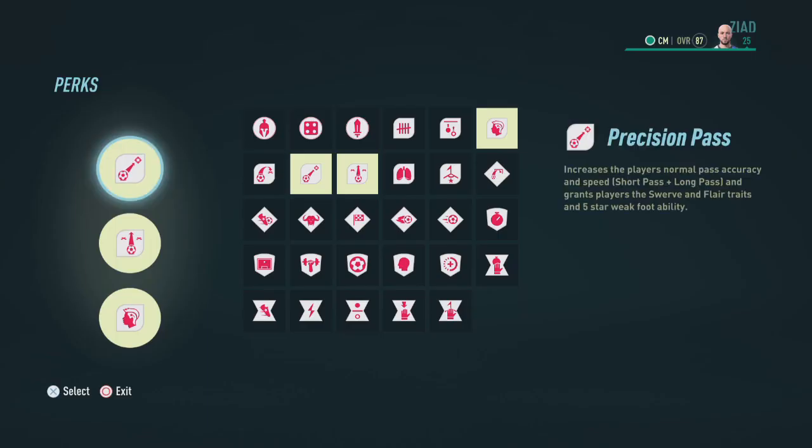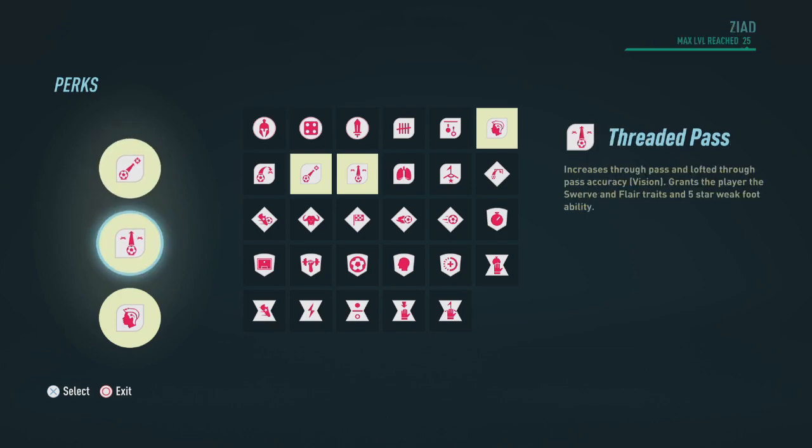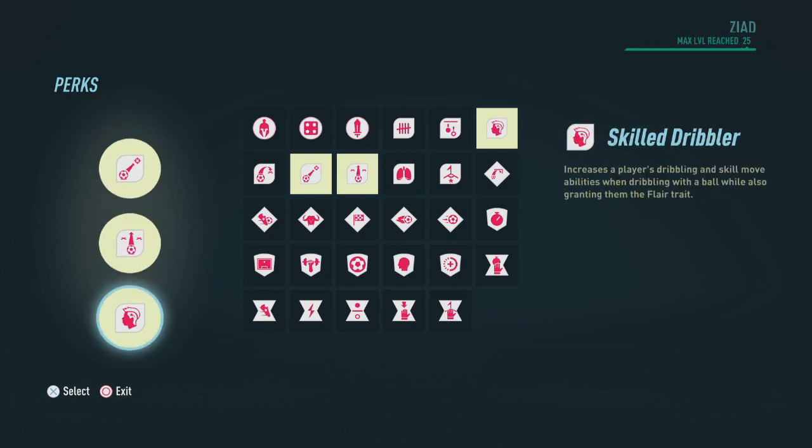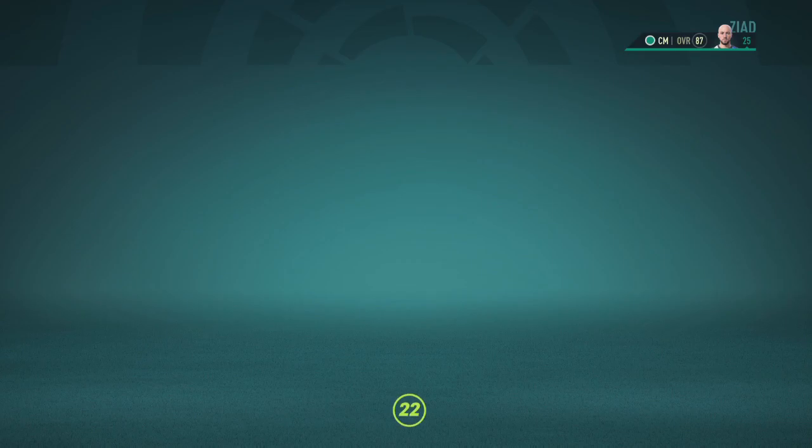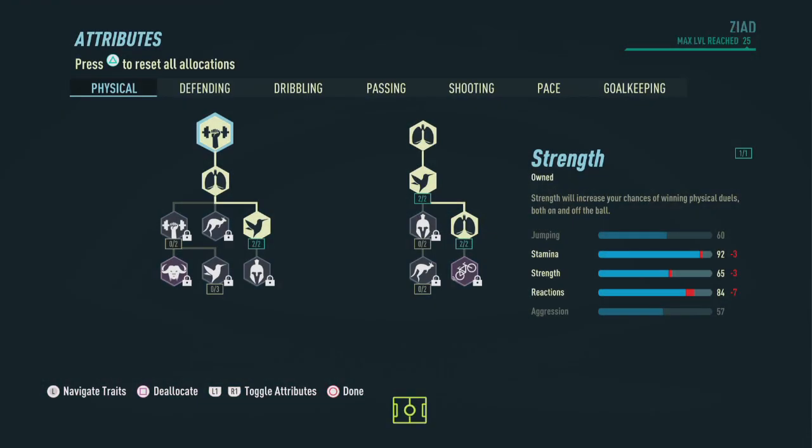Now let's head on over to the perks. The first perk we're going to go with is precision passing, the second one is threaded pass, and finally we're going to go with skilled dribbler. The first two perks are going to give us the five-star weak foot, which will come in handy later on.